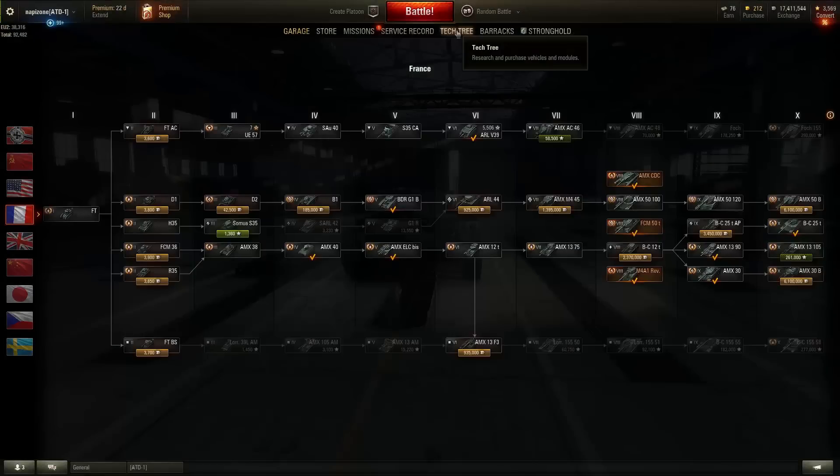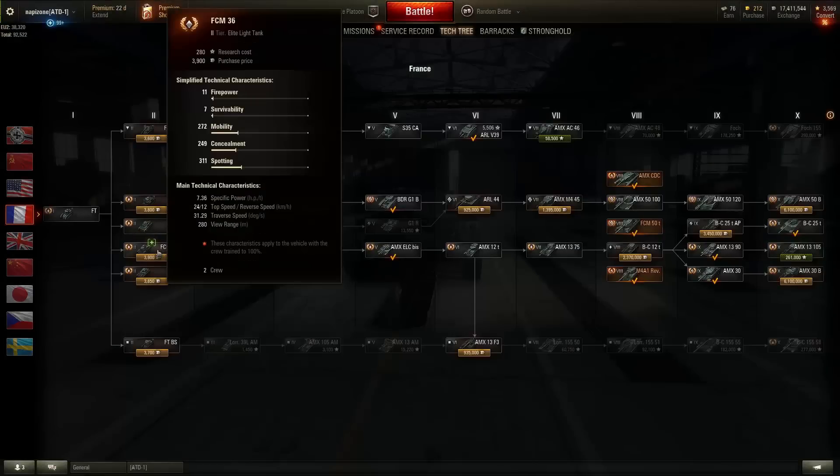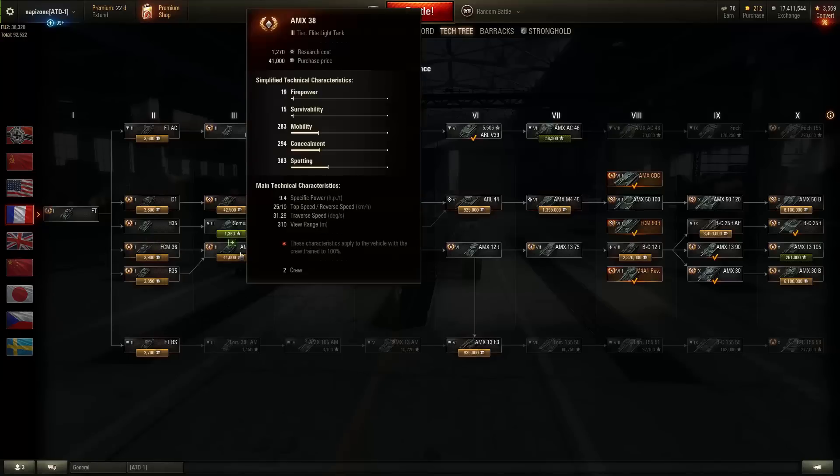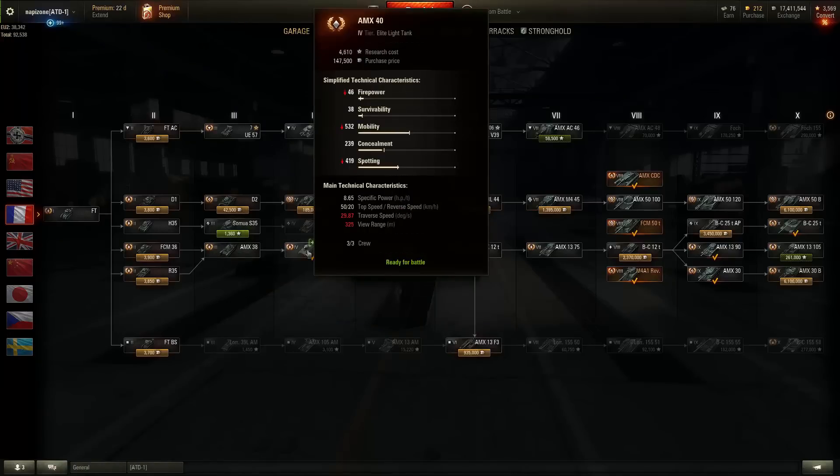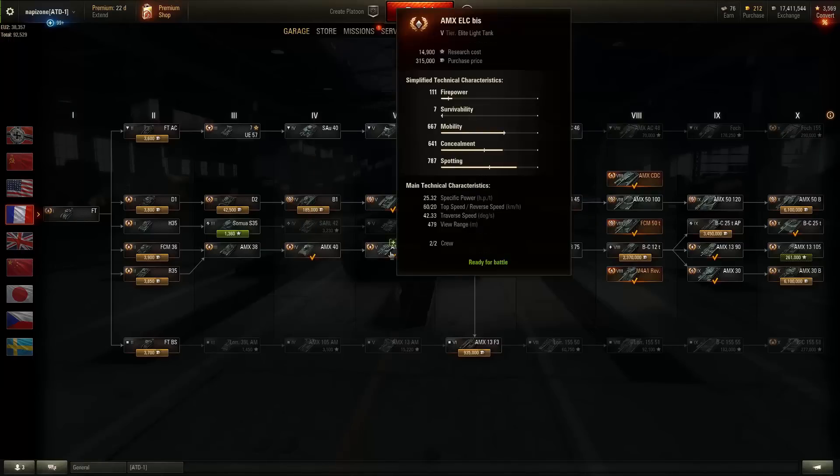To get the ELC you will start with the FCM 36 at tier 2, followed by the AMX 38 at tier 3 with an incredible armor for its tier. At tier 4 we have the duck tank, the AMX 40, also with an incredible armor for its tier, which unlocks the way to the ELC at tier 5 — one of the best light tanks in the game.